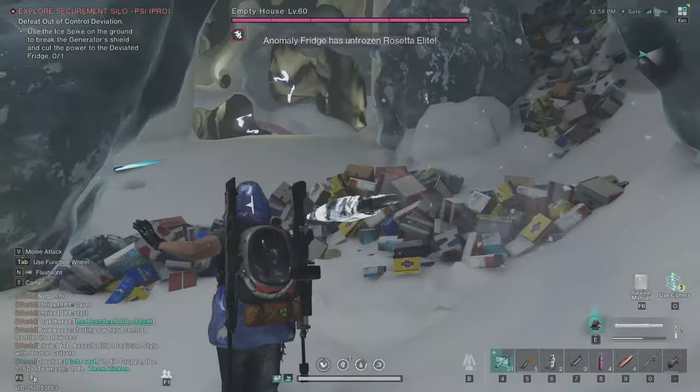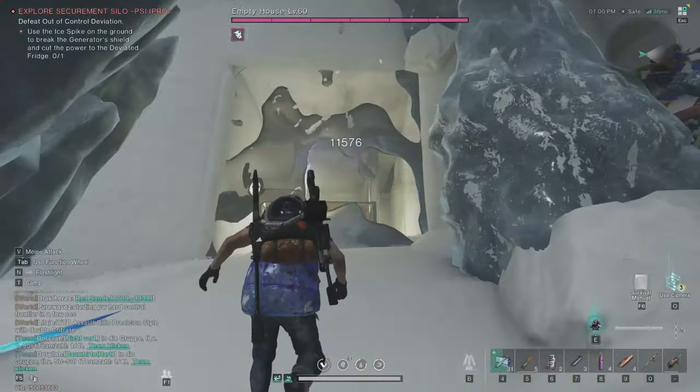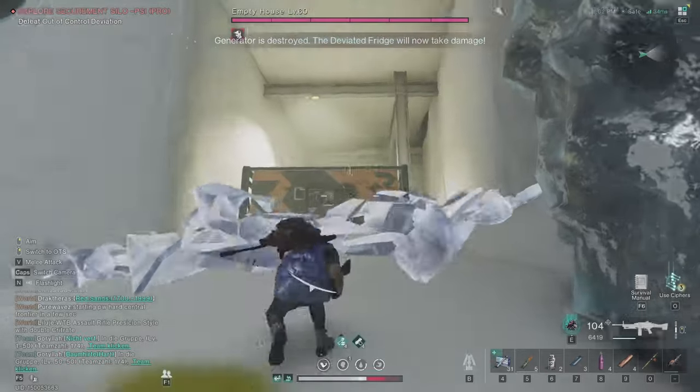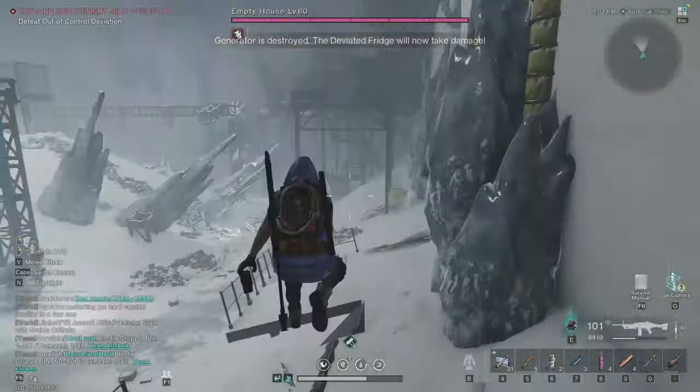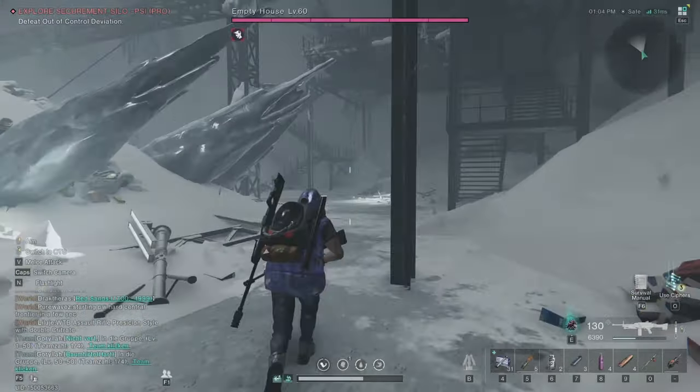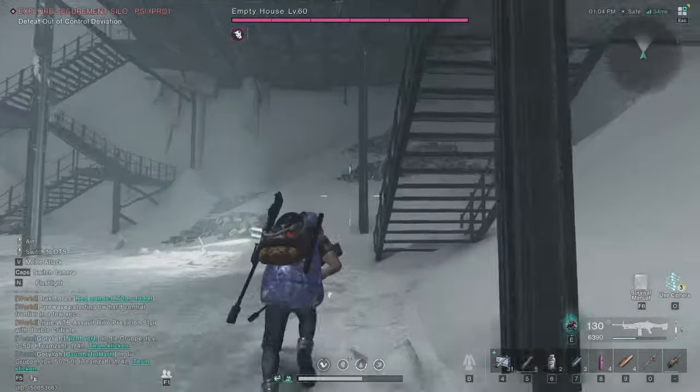Grab the last ice spike, throw it at the generator, and shoot it. Now when all generators are down he can take damage. You want to go back all the way up — I'll show you why, because it's easy to kill this guy from up there.